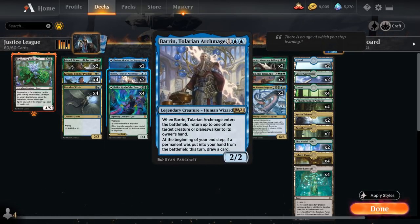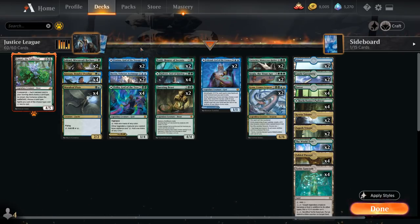We've got two copies of Baron, Tolarian Archmage — a 3-mana 2/2 legendary Human Wizard. When Baron enters the battlefield, we can return up to one target creature or planeswalker to its owner's hand. This gives us a little interaction since otherwise our deck is just a pile of creatures. At the beginning of our end step, if a permanent was put into our hand from the battlefield this turn, we also draw a card. So we can bounce our own creature for card advantage, which can also synergize with Jolryl.